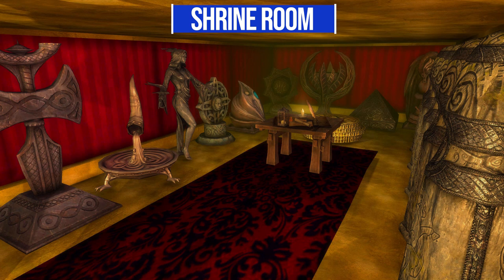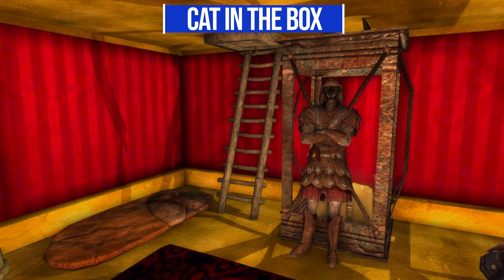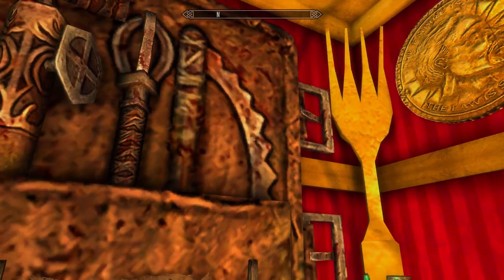My personal favorite area is downstairs — what I'd call the basement — where you have all the shrines you need, so you can get any of the godly blessings you'd like, and there are even some of the standing stones. But most importantly, there's the Cat in the Box: a Khajiit merchant who, for some reason, you have also shrunk down and placed into this treasure chest player home. He is a functioning merchant with a ton of cash on hand to work with.